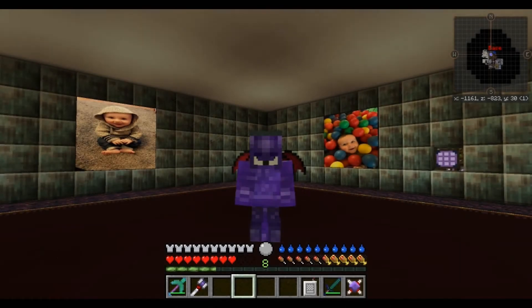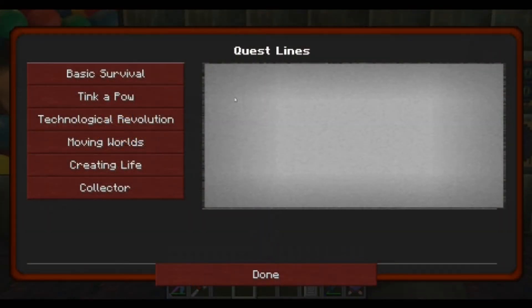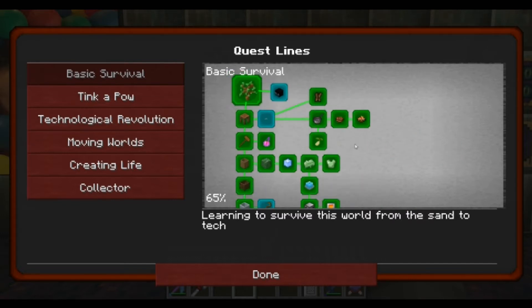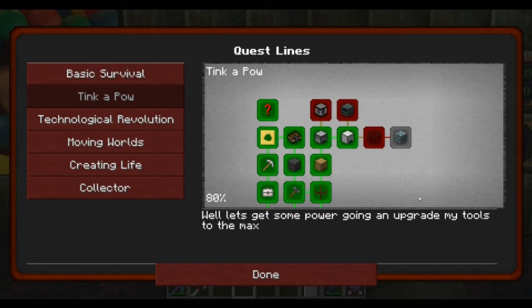Hey guys, Mechalester here and welcome back to my let's play Forever Stranded. In the last few episodes you'll have seen me making my ME storage system, so today I'm going to blast through a bunch of quests. Let's take a look at the quest book - basic survival should be completed, yeah we're okay on that.